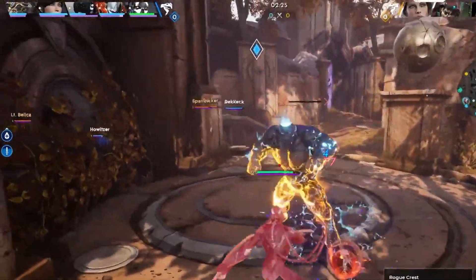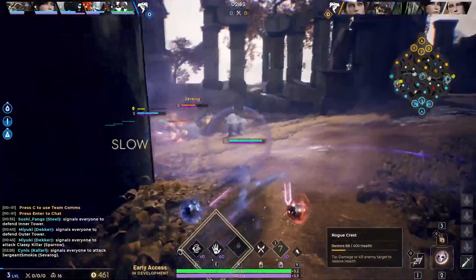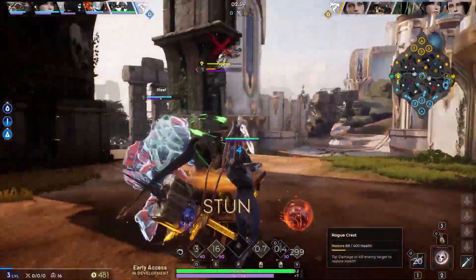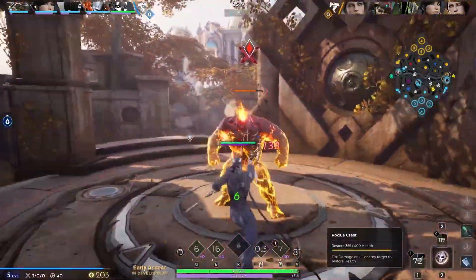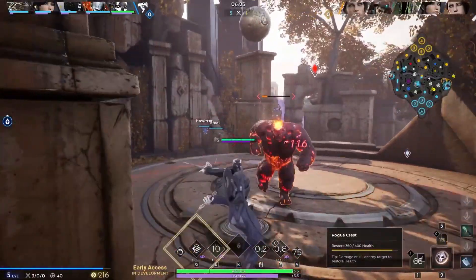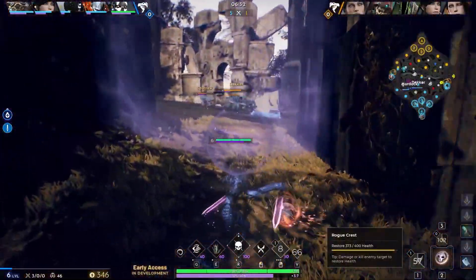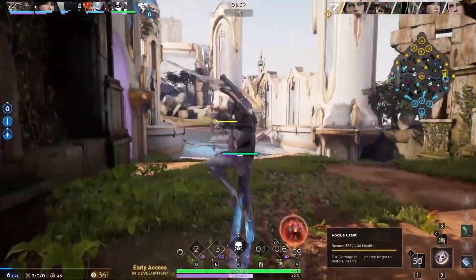Regarding the new UI, here's something that can be easily overlooked: the gold diamonds on your allies indicate if their blink is ready, while the blue diamonds indicate their ultimate is ready. If you look closely, there's a blue diamond at the top of the ultimate icon down below on the HUD — this blue diamond is in sync with the blue diamond up top. However, the gold diamond on the blink icon seems to be missing.